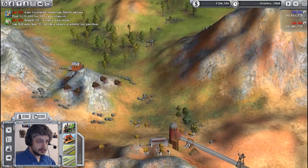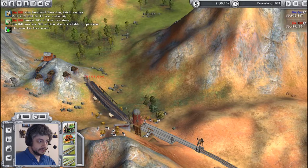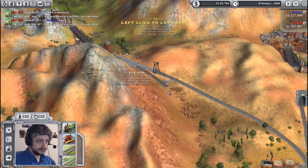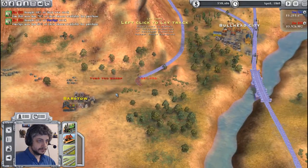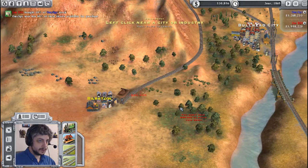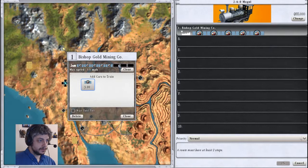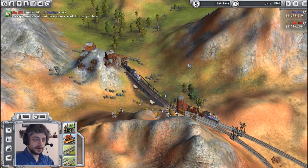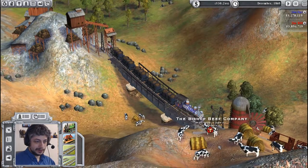I'm going to lay a double track by the beef company and run that second track up to ore town. We'll make an annex there and run this second track around the mountain - that's cheaper than going through it. We're going to run it right to Barstow, depot there. Grab another Mogul and go from the gold mining company with five carloads at a time down to Barstow. In two trips I'll get the reward for delivering that ore and I'll have some sweet gold to take somewhere else. I love all the little animations in this game when they're loading up the cars.